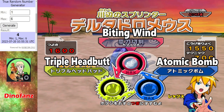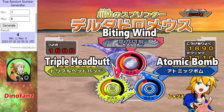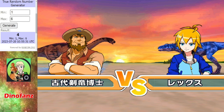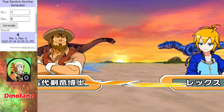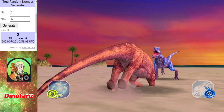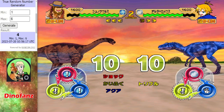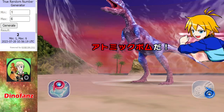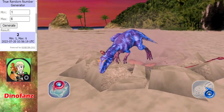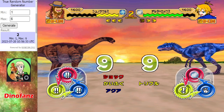Up next we got a Delta Dromias — a little bit of a step up from the Pineacosaurus. Got to watch out for that biting wind. That defeat means Dino Fans has met the minimum requirements to qualify for the last 16, since they passed the first trial and they're on seven points currently. The Delta Dromias gets another hit — well, its first hit really.